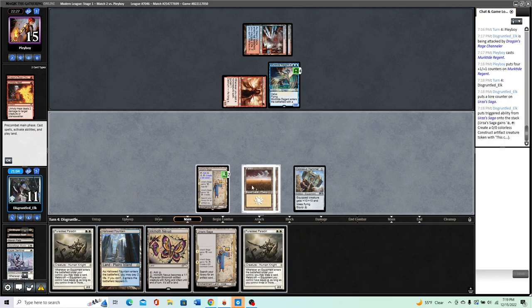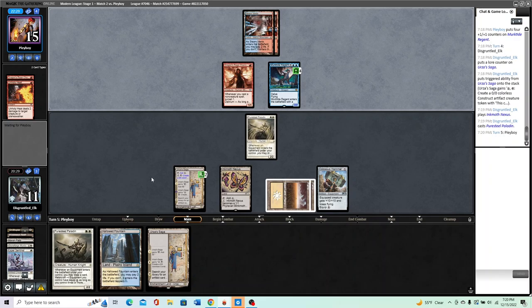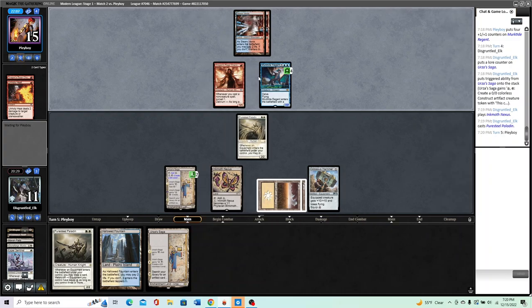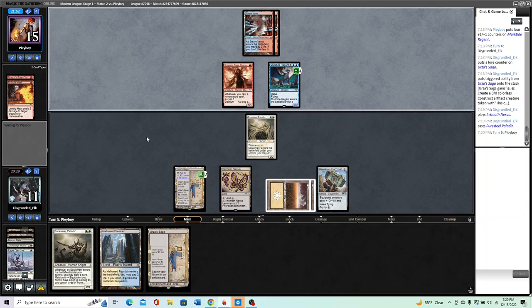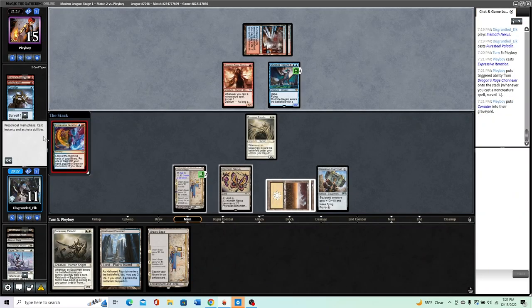I do believe we're just going off of the Saga here because if we float off Saga we get probably a Shadowspear. It depends on what we draw — then we animate and if they kill the Paladin in response we can equip and kill. Expressive Iteration — dicey. That will not get them to delirium yet. I may also use the Inkmoth as a blocker depending on what they do. The fact that they're having to tank is good news. Steam Vents — are they shocking it? Looks like it. DRC is not turned on. The second Paladin is really big here. Also, not shocking Hallowed Fountain at any point has been really relevant — big difference between being at nine and eleven.